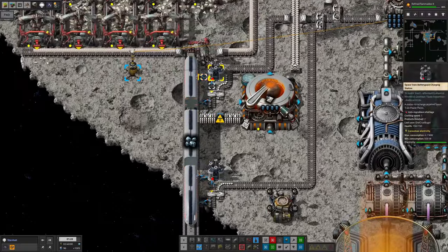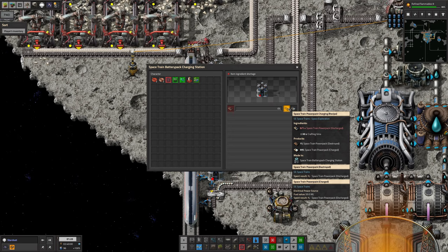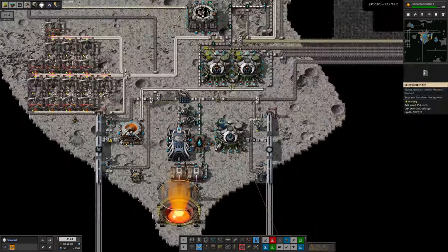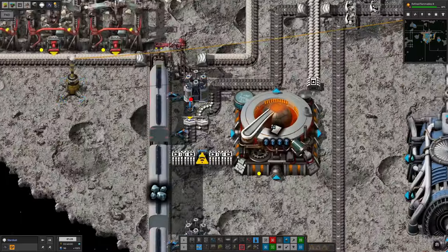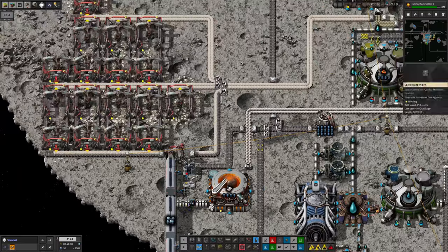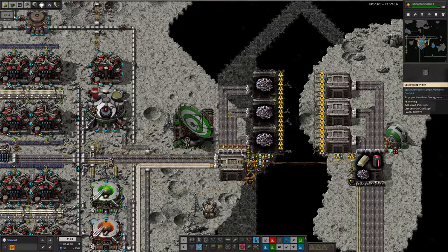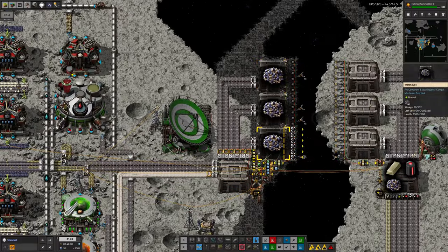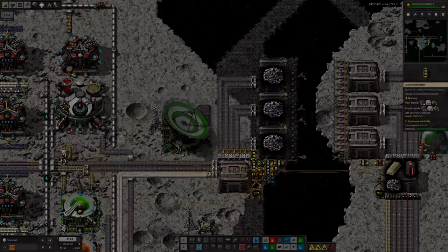One thing I forgot is that these chargers will sometimes fail — there's a 99% chance of recharging the battery properly but a 1% chance of producing a broken power pack instead. Those broken packs need to be taken back to Norvis and recycled. I'll need to put in some belts and filter inserters to make sure they're taken away and dumped onto this belt here to flow across into the spaceship and be taken away. So it's mostly working but I forgot that final step.